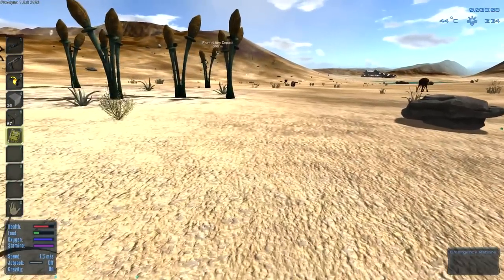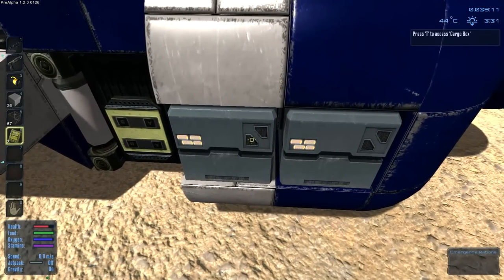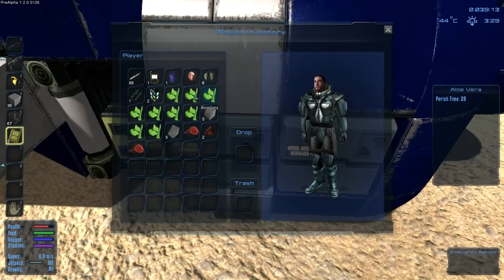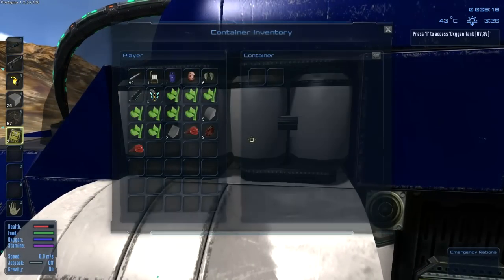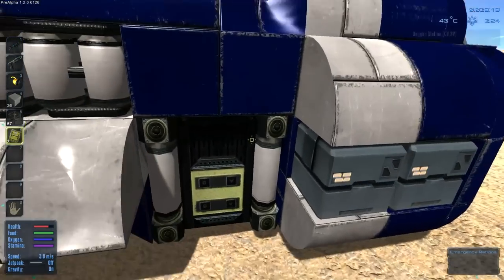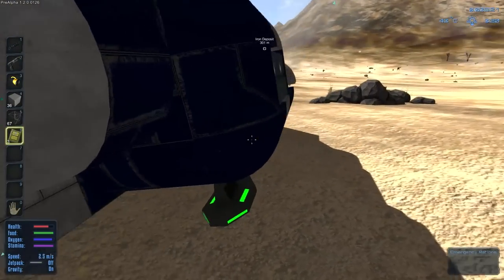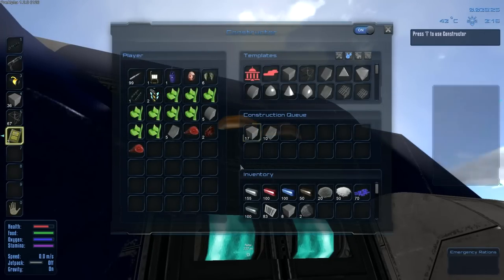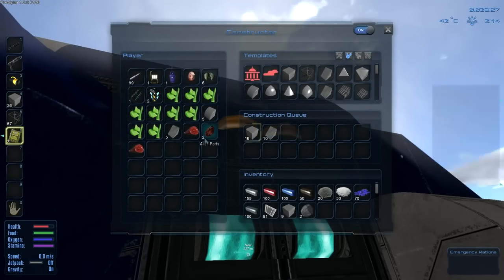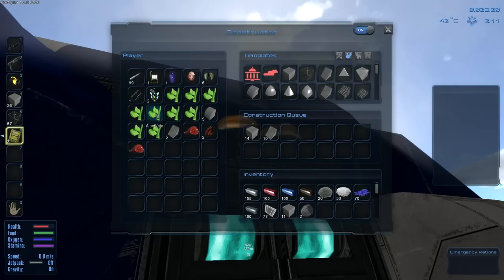That worked out pretty well — look at you being an overachiever right now. In the world of rations, you are a gentleman and a scholar. So how much oxygen? Oh, we're almost out of oxygen. I think I can still refill from right there though. I think it actually dispenses oxygen so long as the tank is in there, so I may have wasted some of our oxygen. Luckily, I know how to make an oxygen dispenser, so we should be able to eke out a living here somewhere.